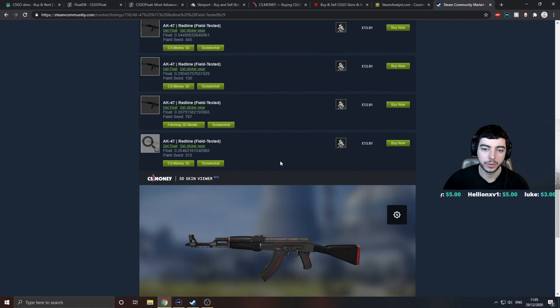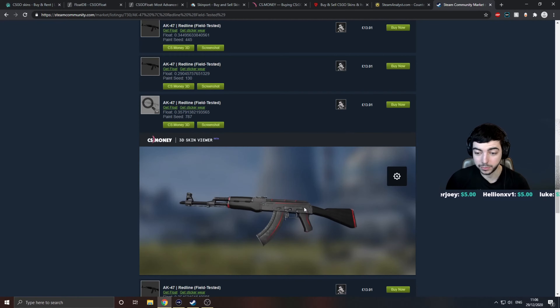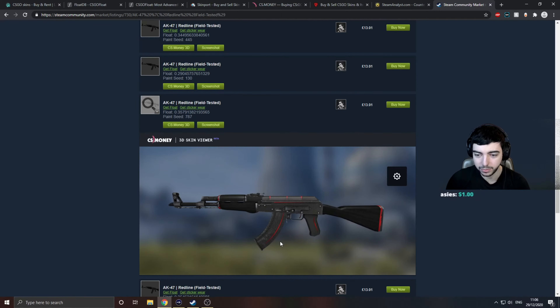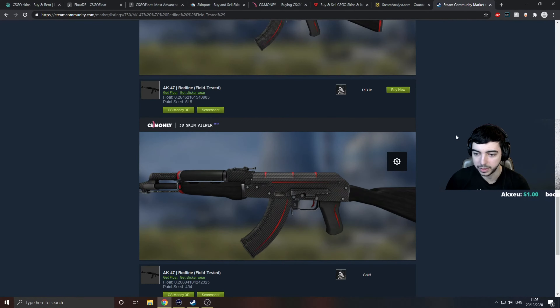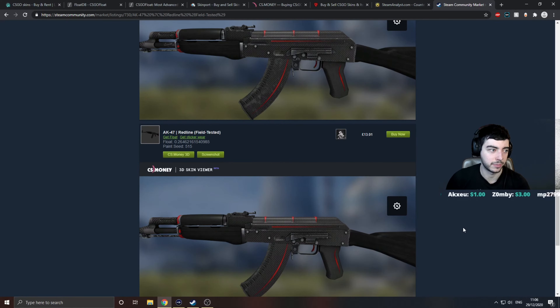Now we're going to have a look at a 0.35, which is towards the highest end of the float range. On this model you can see there's loads of wear on the mag — if I zoom in, you can see all the scratches everywhere. It's not that appealing to look at. It's not as bad as a well-worn or battle-scarred, but there's a clear difference. It's night and day. I'll keep these on screen near each other so you can see the differences in wear.